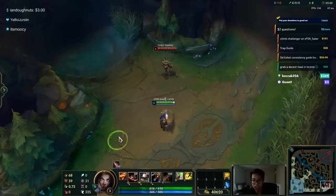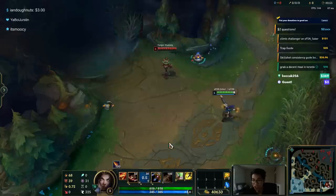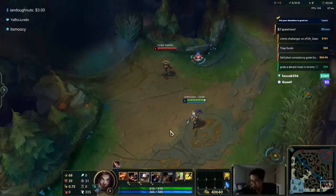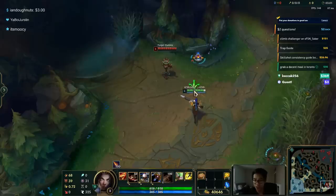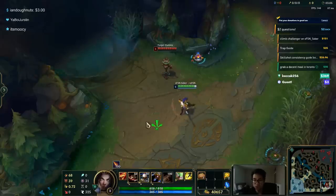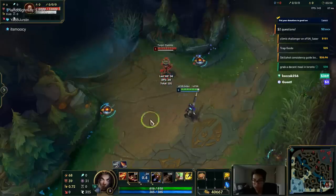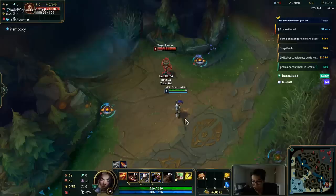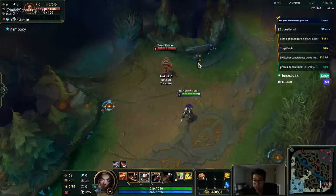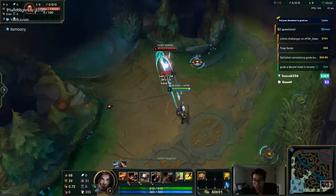Now for the basic non-free trap: the way you put it down isn't just by walking around and trapping, although sometimes you can. It'll be very obvious to your opponent. You need to cancel the trap to make sure your intent is hidden. You must perform an action before or after you put down the trap. Auto attack and then put down a trap — it's much cleaner and more unexpected than just trapping. You want to auto-cancel your abilities when possible. The other one is trap and then auto attack.